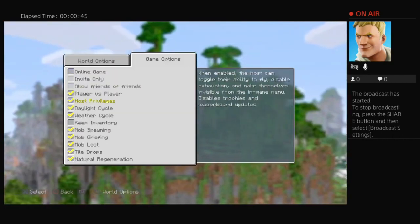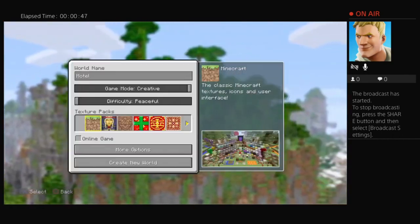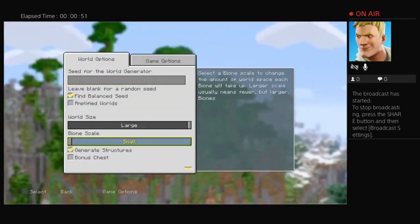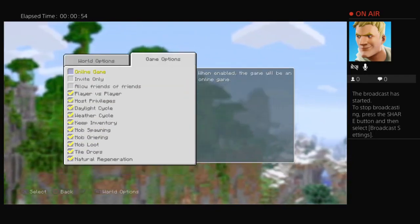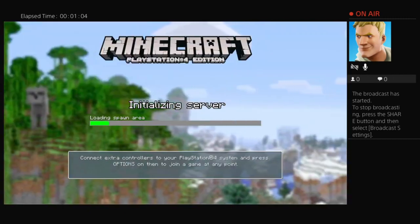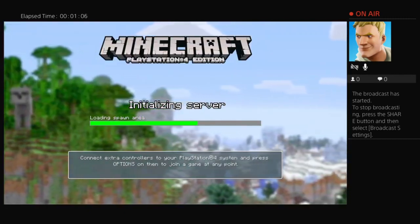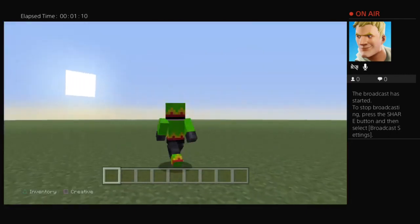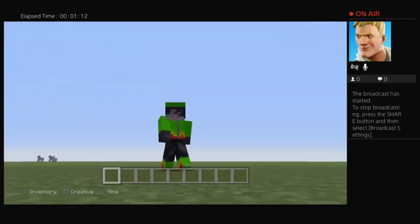Alright, so I'm going to have this host privileges. No, I need a superflat — I'm on superflat. Alright, so we're in our world, racing driver skins in.